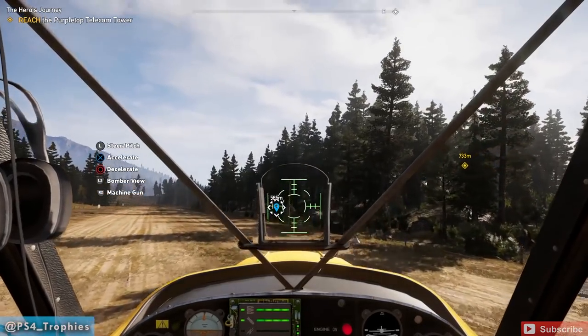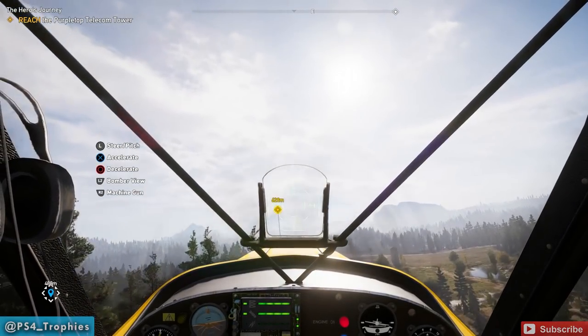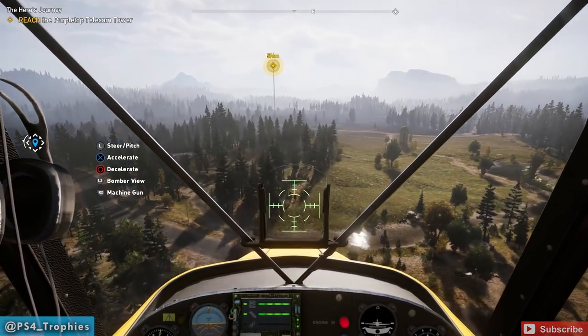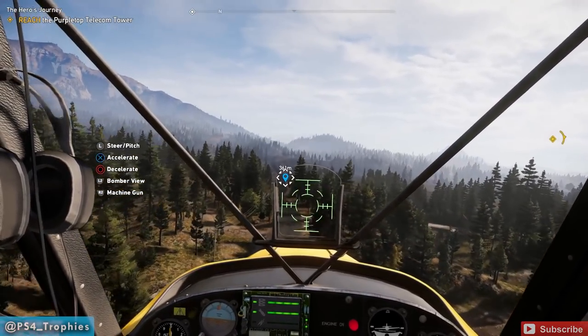You need to get into a plane, drop a bomb, and disable four vehicles. The problem is there's not a whole lot of vehicles in this game. There's convoys, but there's only three vehicles in a convoy, and they're spread out enough that you can't destroy all of them at once.